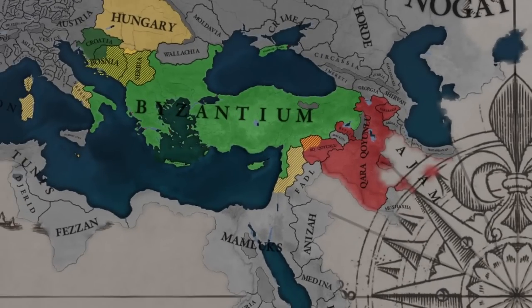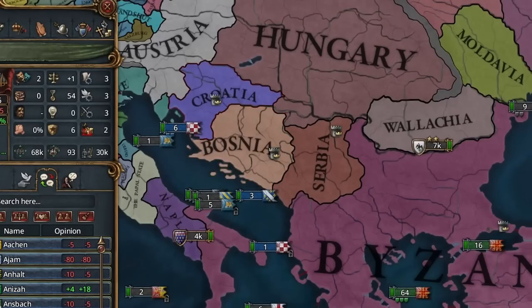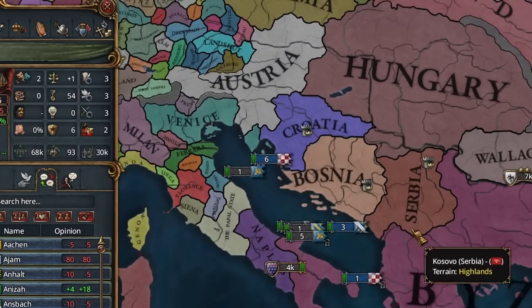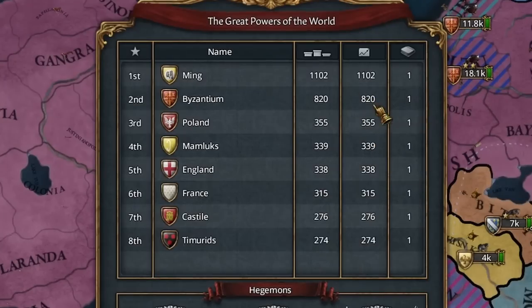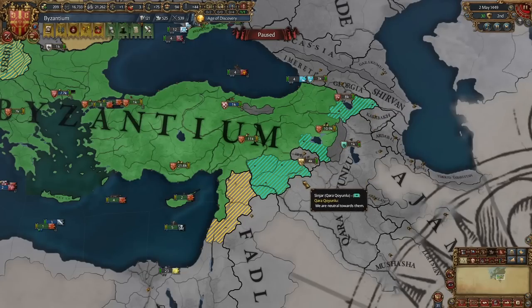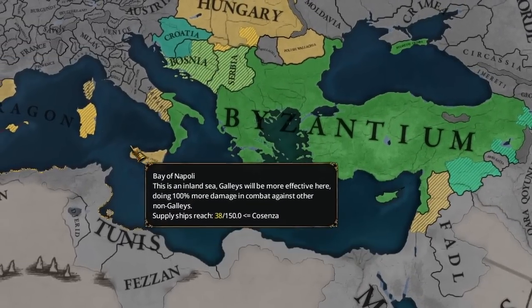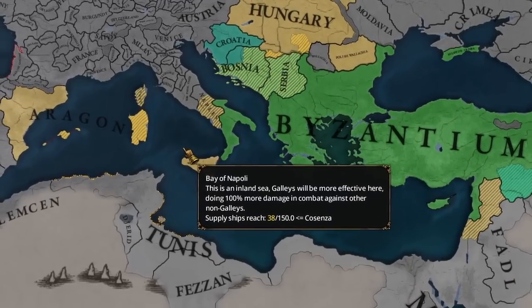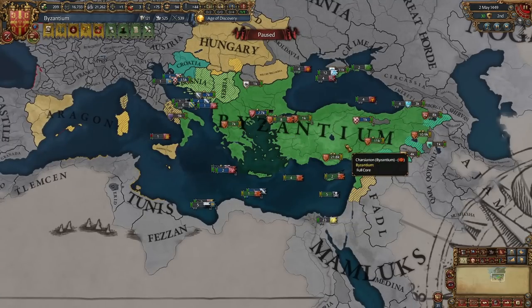We've got our first war here with Byzantium attacking for some conquests, so we'll see how that goes. These three guys are their subjects, just to show there was a little more autonomy in the Balkan region at this time. Byzantium and its vassal swarm definitely has some forces in the field - they are the number two great power, leading number three by quite a lot. Their missions gave them claims over the Mamluks. Also, one tile is technically a core of theirs because I typed the wrong number in the console - it won't affect anything.